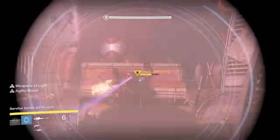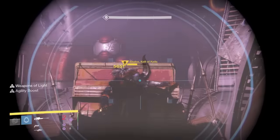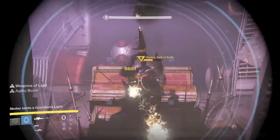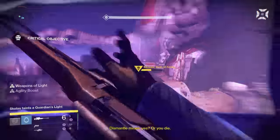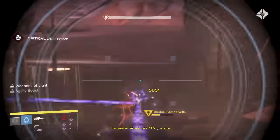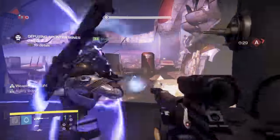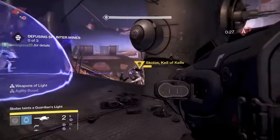You need to keep consistent fire on Skolas to do enough damage in the 20 seconds after killing the servitor. If you do enough damage and the servitor bonds are broken, you'll continuously be able to do critical hits like this. Once you get past half health, the critical objective pops up in the left-hand corner. You have to dismantle mines, and enemies will start to spawn at this point. The one person designated for mines needs to be aware of when they start to pop up.